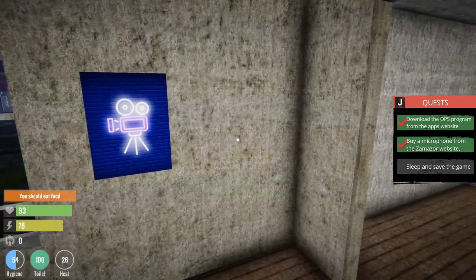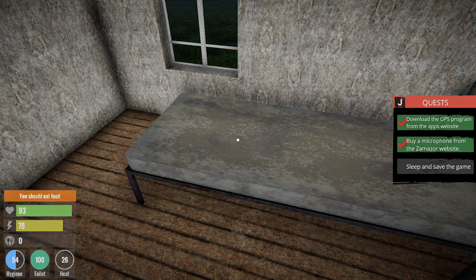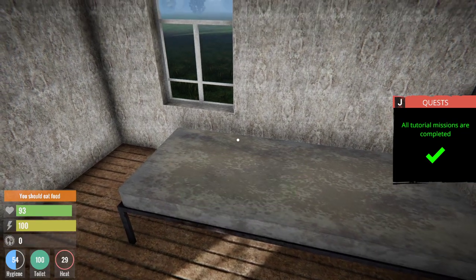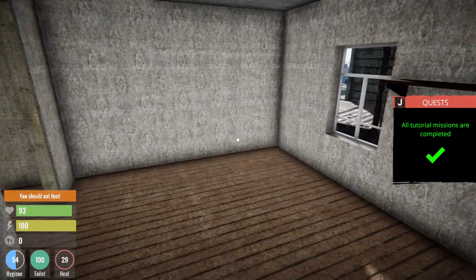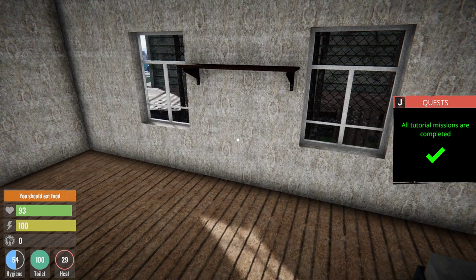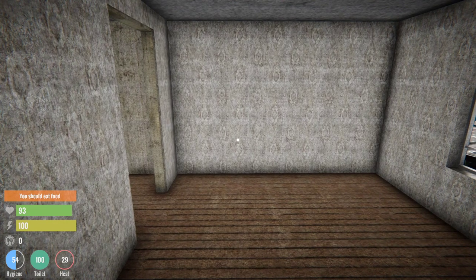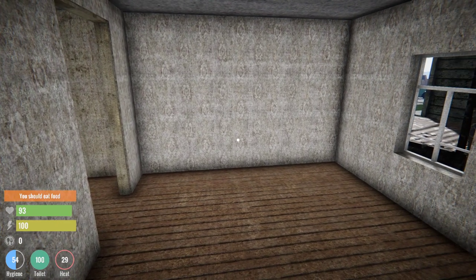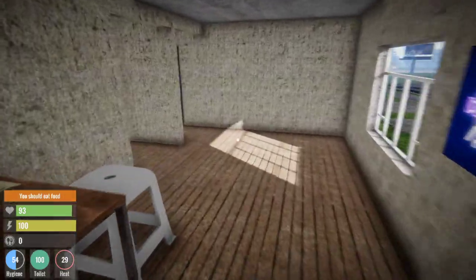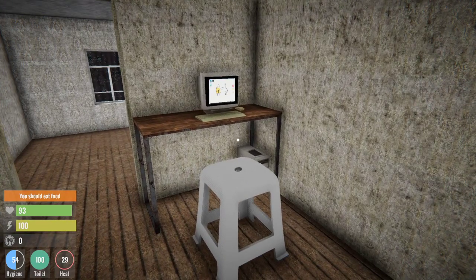Hit Q to exit. I'm very hungry, hygiene is bad — let's go to sleep. Game is saved. Okay guys, that's it for Streamer Life episode 1. We did the basics: heat is 29, hygiene is not good, and we didn't go to the bathroom at all. Write a comment if you want to see more — I think it's going to get interesting when we upgrade everything into a good streamer setup. Thanks for watching!